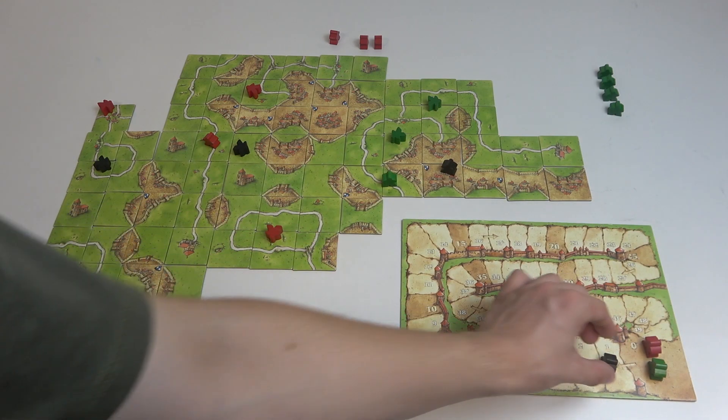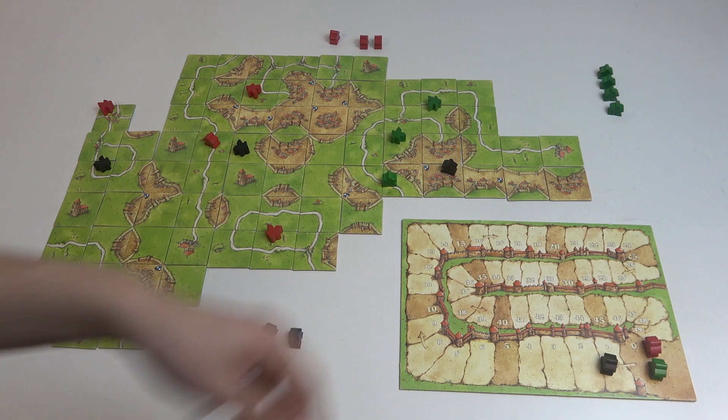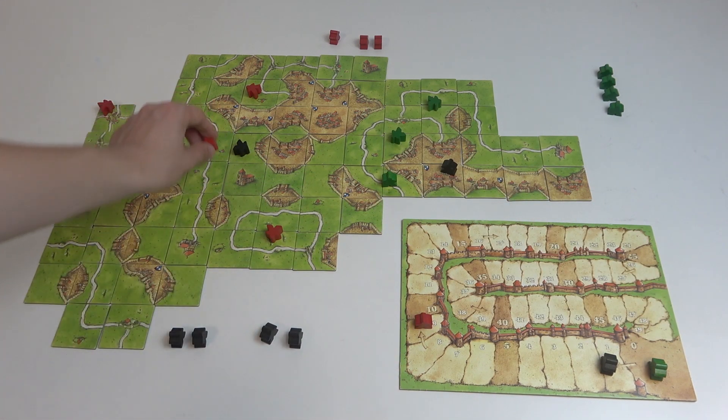Let's put it on the scoreboard and now let's score this long incomplete road. It's one, two, three, four, five, six, seven, eight, nine segments. So the red player scores nine points and the follower is removed.